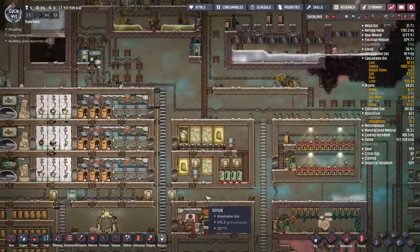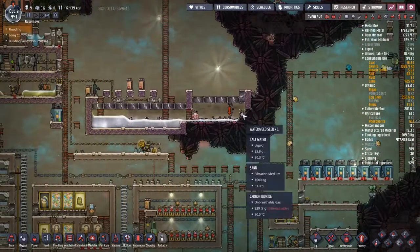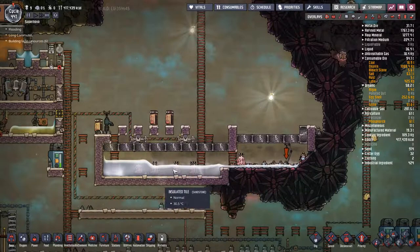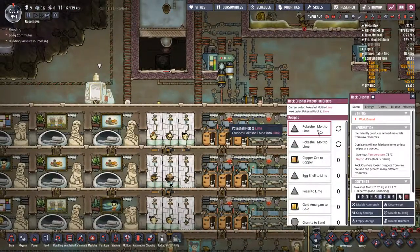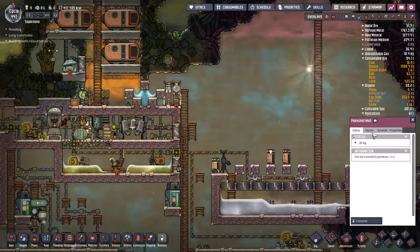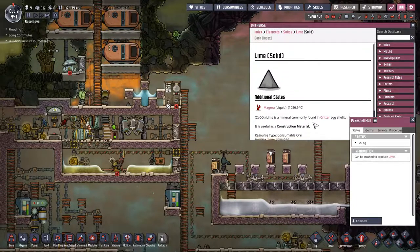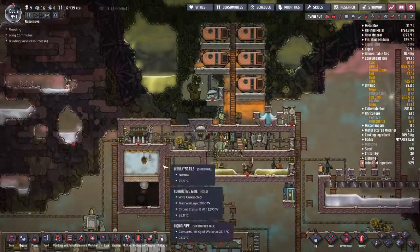Welcome back to Oxygen Not Included. We have our little base set up with a pokeshell farming place - they're not tamed, but it's giving us a few pokeshell molts which we're crushing into lime. It seems like the only use for them, though they could also be used as a construction material.